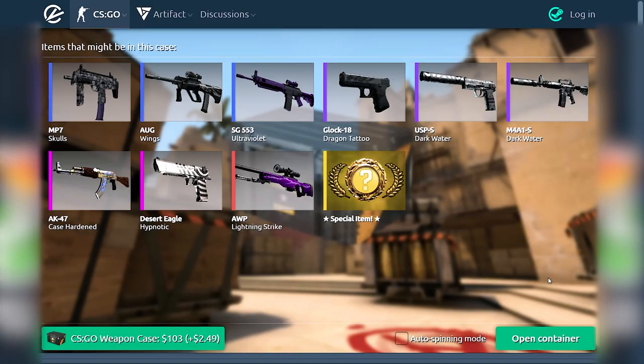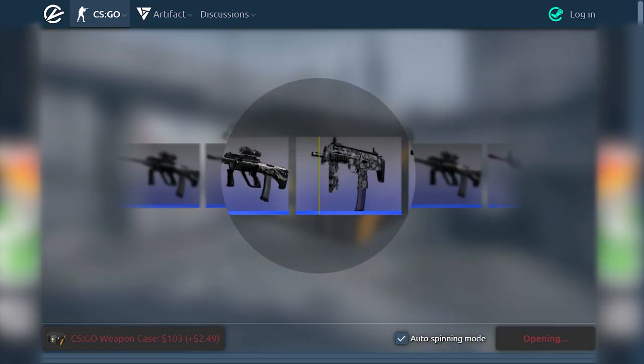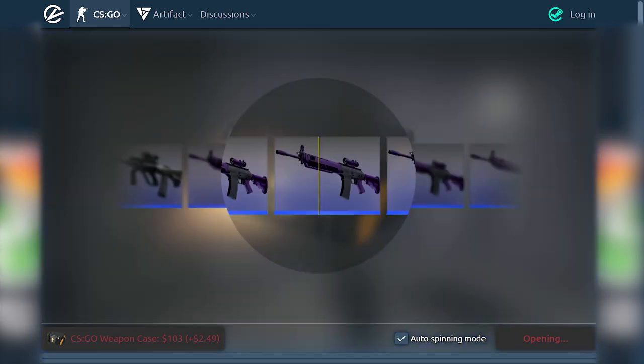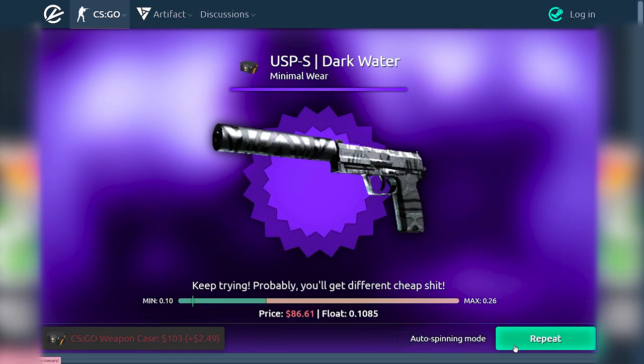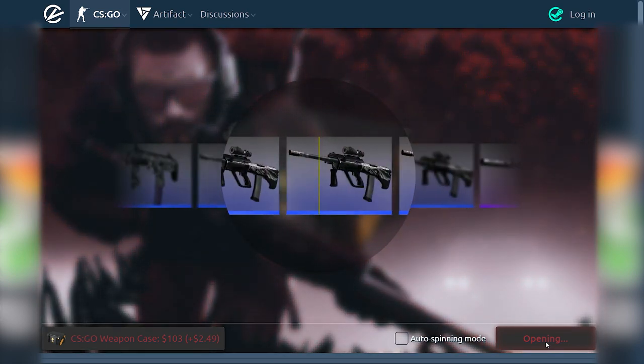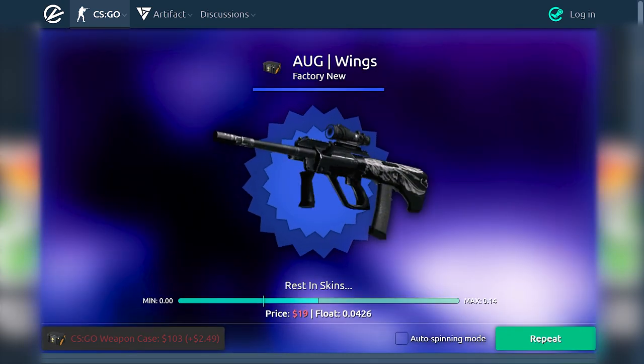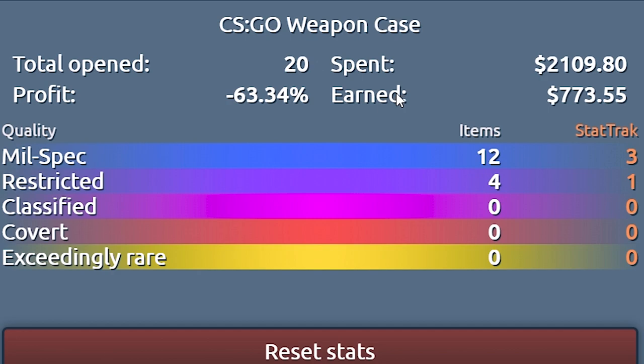Next up he got 20 weapon cases which we will open. Sadly, there are no patterns in this simulation, so if we get the AK Sergeant we won't know if it would be a 661 or something. Auto-spin that — every time we profit, it will stop. We only got one profitable case, which leaves us with minus 63%.